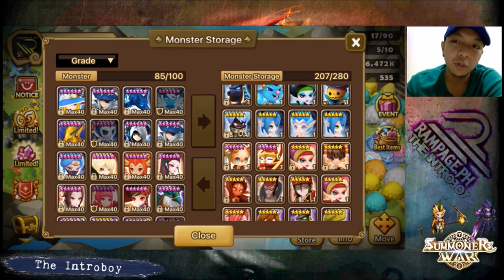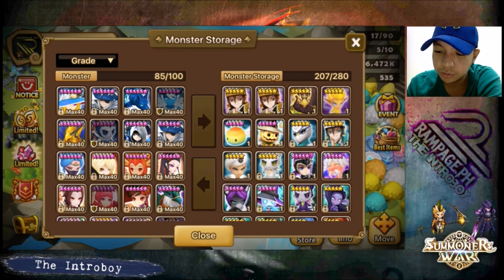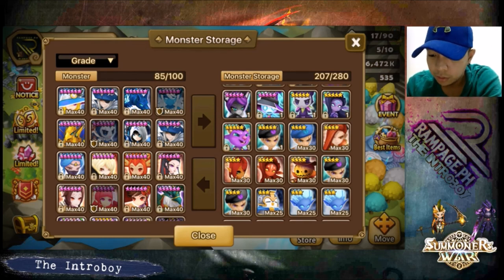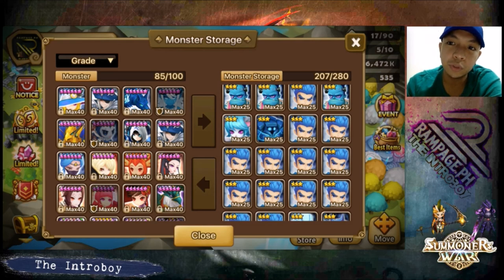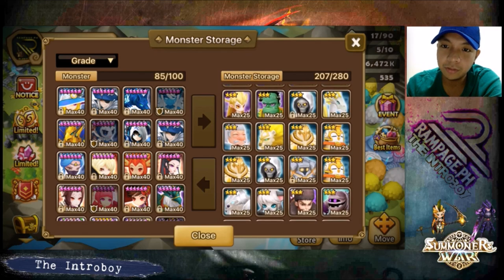You never know when you'll get a game-changing monster, so you always want to max and six-star them as soon as possible. As you can see, I have a lot of five-star fodder here. Some monsters are locked for future use. I also have nat four monsters maxed out, and a lot of natural three-star monsters that are maxed out — that's a lot of fodder ready to go.